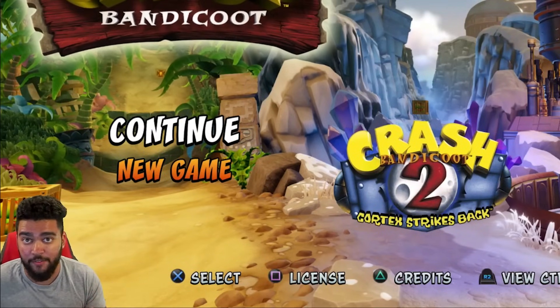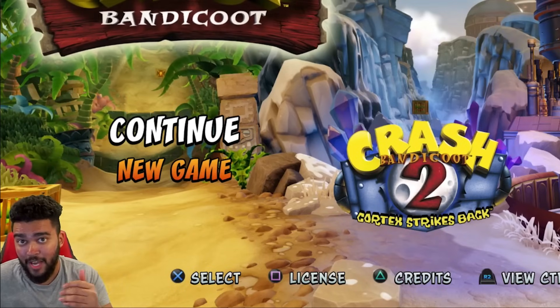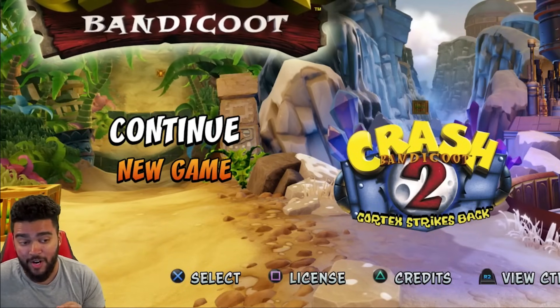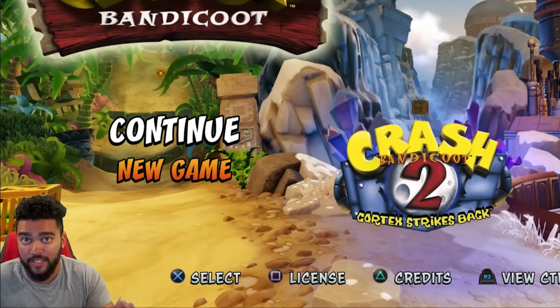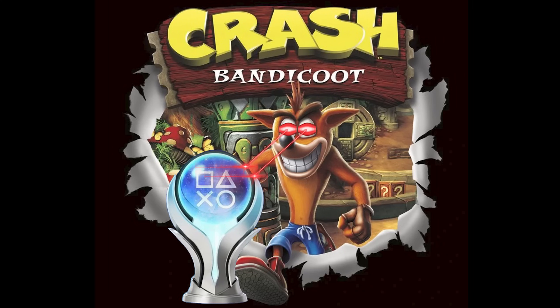In stage four, you have to earn the Time Trial Relics. Those are not easy. You only need gold or better — the relics go up to Platinum, and you don't need Platinum on every level, which is very nice. I'm glad they did that because there's a couple levels in Crash 1 that really were not designed for kids. Stage four is where the majority of my time went getting this Platinum trophy, and it only gets harder from here for the rest of the Crash games.